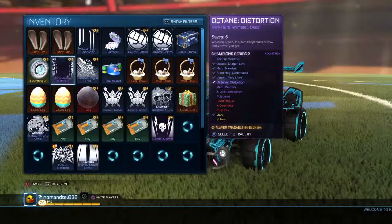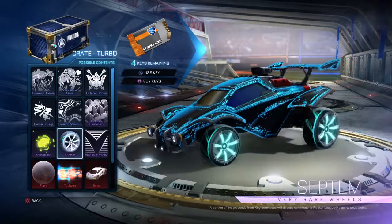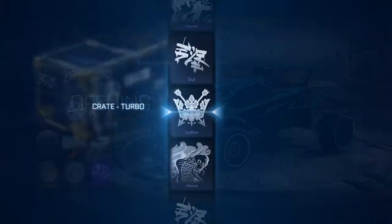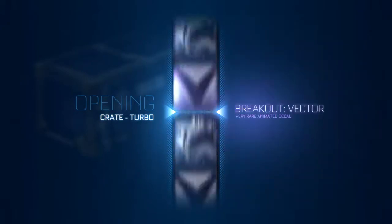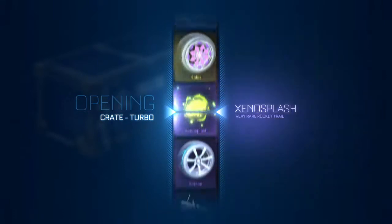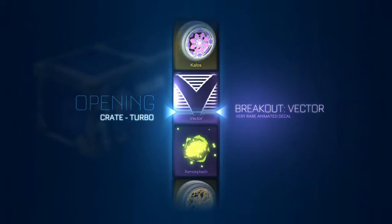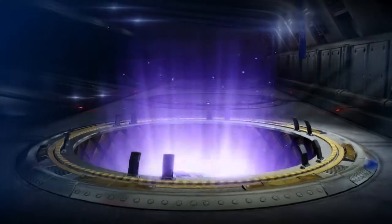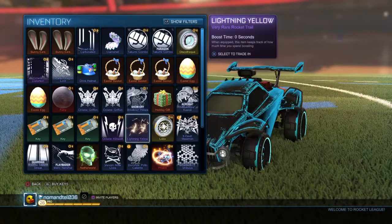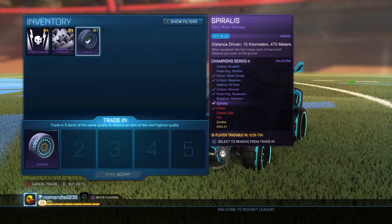Now for the turbo crate — this is the moment you've been waiting for guys, the turbo crate. This is for Brendan, just anything please. This crate is for Brendan for being such a good friend. You got Victor right now — I've got five very rares so I can trade them up, that means you're getting import.